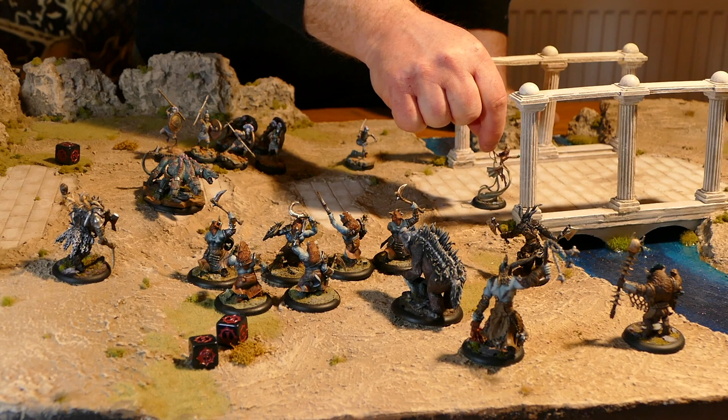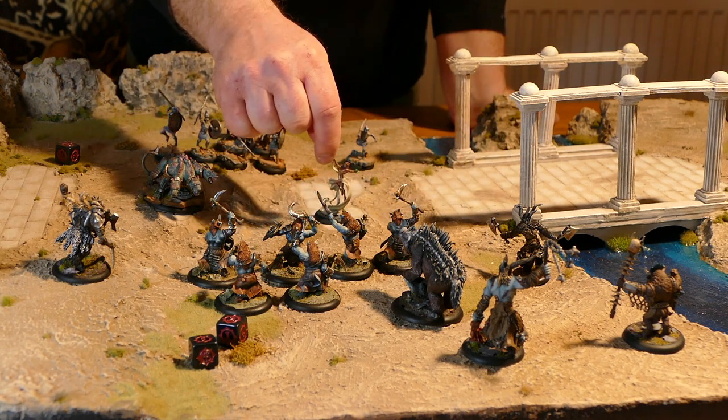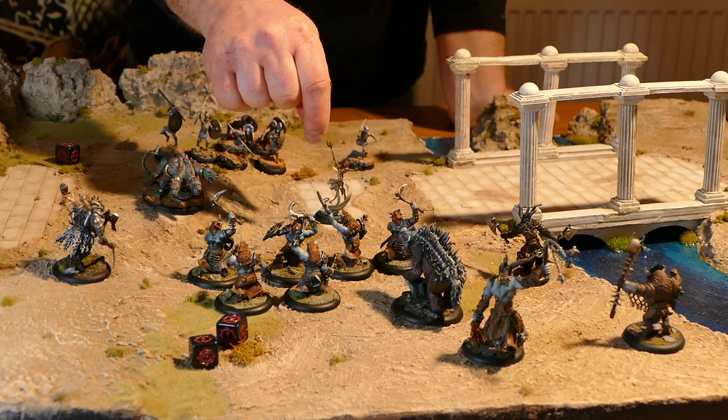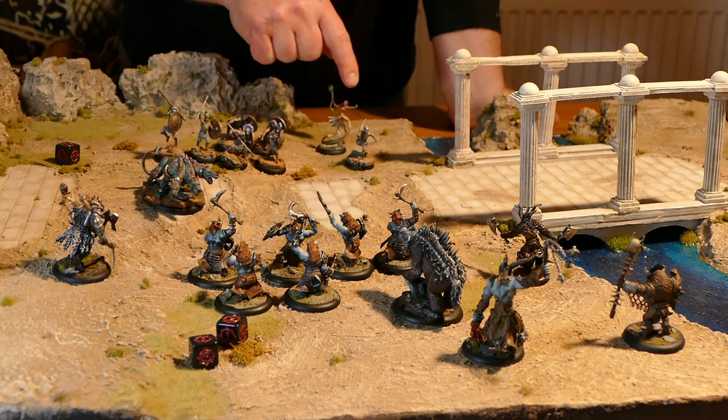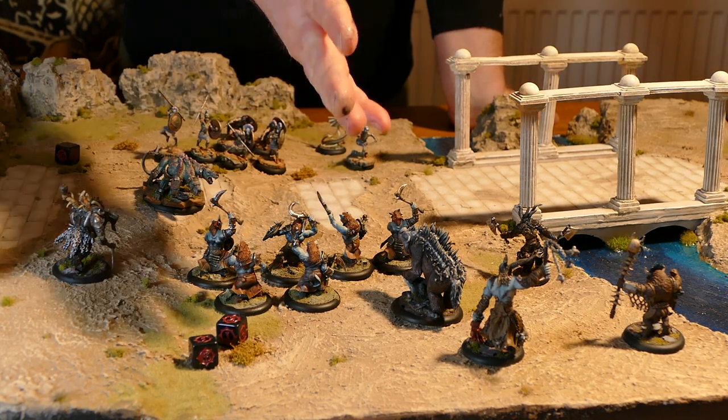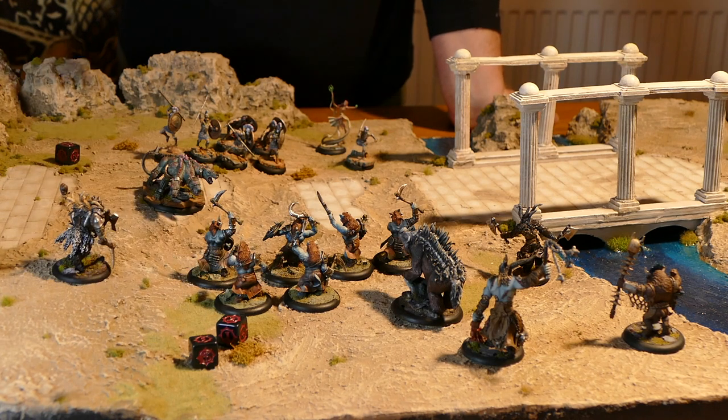Actions can be taken in essentially any order. So let's say I activate the priestess here — she moves once, she moves twice, she casts a spell, uses a tactic, then moves away. Her activation is now finished, then play goes to the opponent.